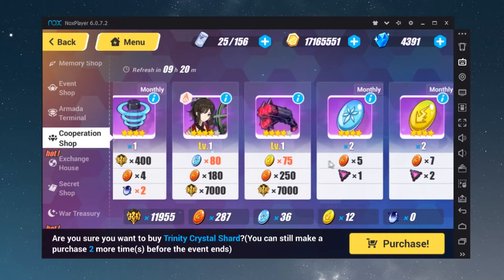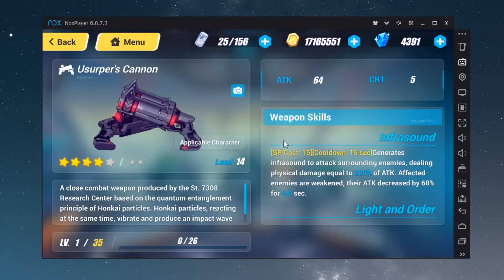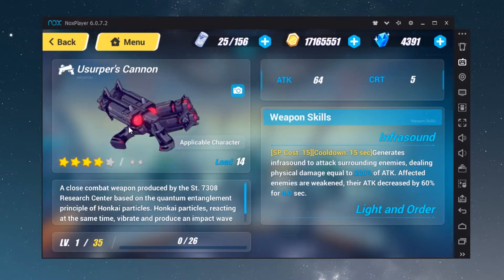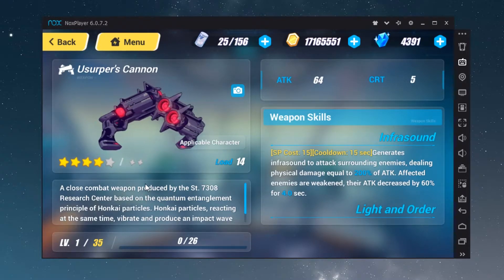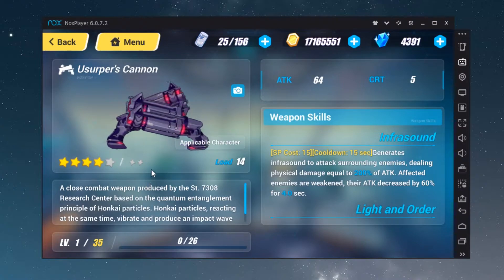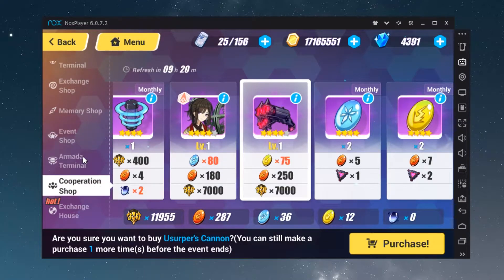You can also try playing Nightmare mode, where you can find and trade the Oppressed Cannon weapon. When you salvage that weapon, you also get one Honkai Crystal.